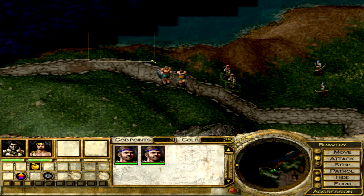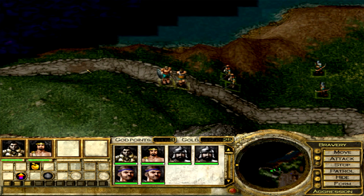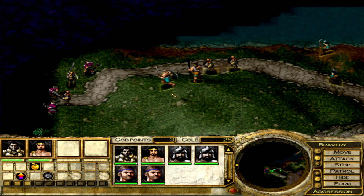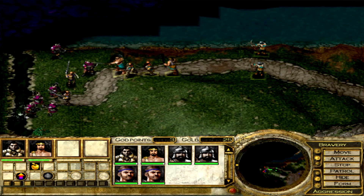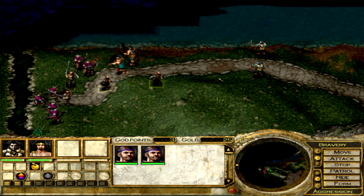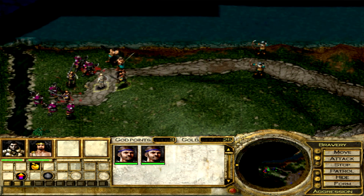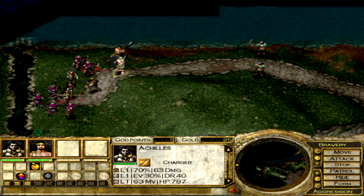We've got three groups: we've got archers, we've got heroes, and we've got standard grunts. Now we want to make sure the heroes are taking all of the damage, because the grunts will die easily. So we want to make sure that the heroes are doing most of the fighting. This guy's taking an absolute hammering.